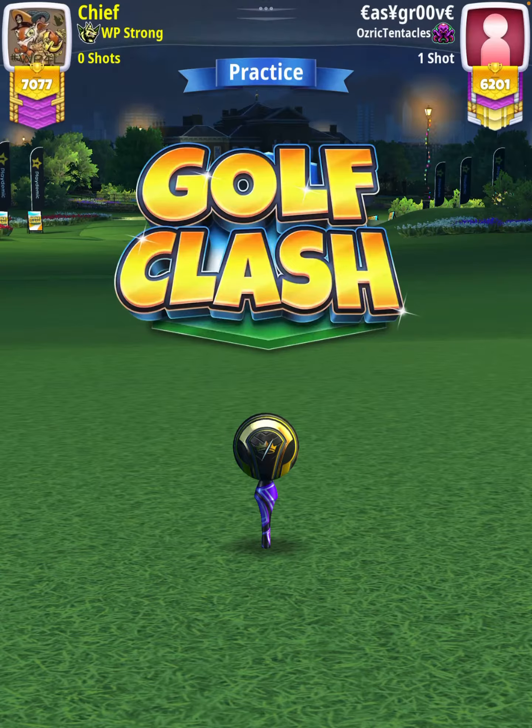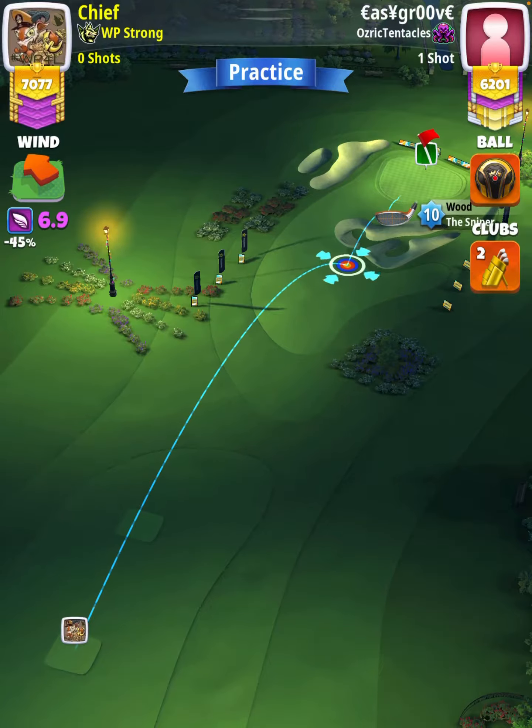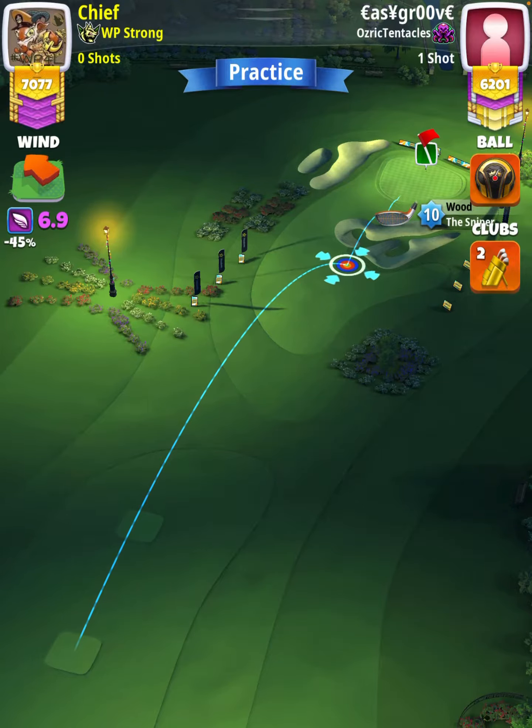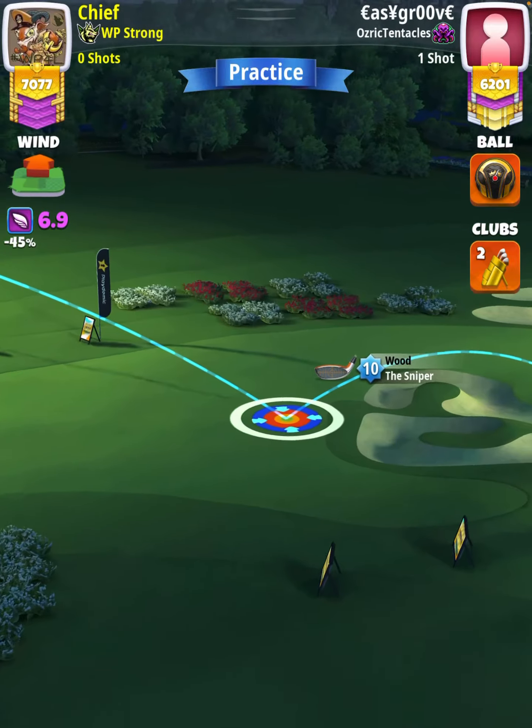Hey, what's going on everybody? This is hole number four of the London Christmas Tournament, Expert Division, Weekend Round Four. For our tee shot, we're going to use a Sniper level nine and above with either a Kingmaker or a Kingslayer ball depending on our wind. We want wind to be somewhere between 6.5 and 8.0 miles per hour.